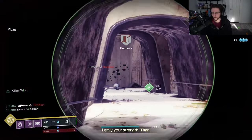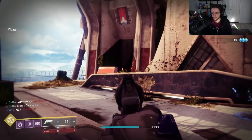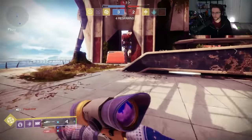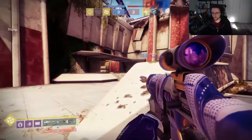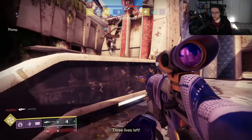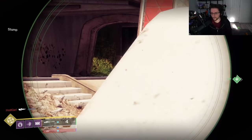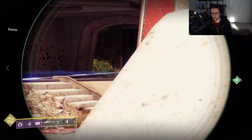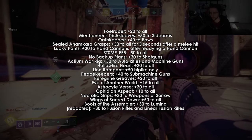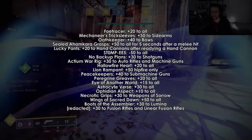On subclasses, Warlock's Heat Rises will give you plus 70. Tempered Metal for Titan and Whisper of Hedron's Stasis Fragment will give you plus 20 after a solar weapon kill or after freezing a target, respectively. Then we have exotics. You get stuff like Lion Rampant — that's plus 50 while hip firing only in the air. Peacekeepers, plus 40 with SMGs. Lucky Pants, plus 20 for hand cannons after readying a hand cannon.